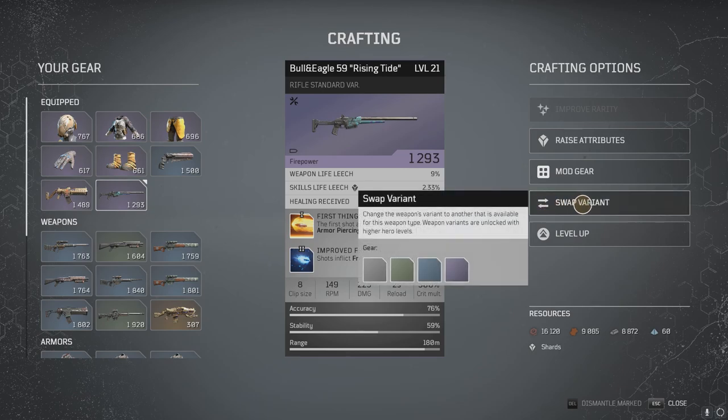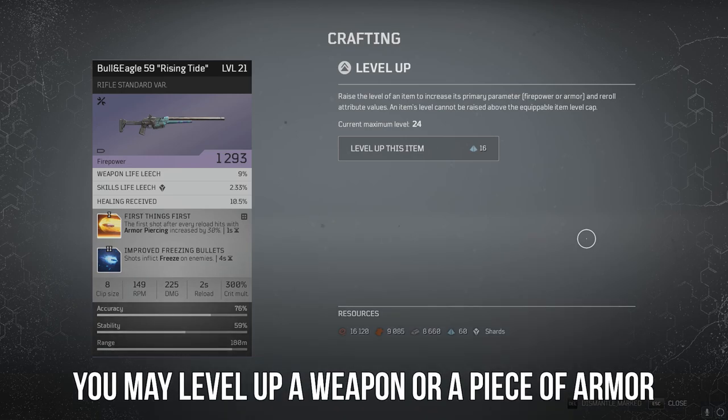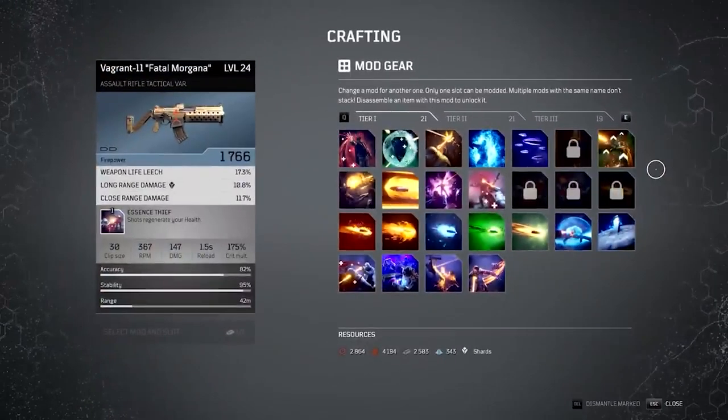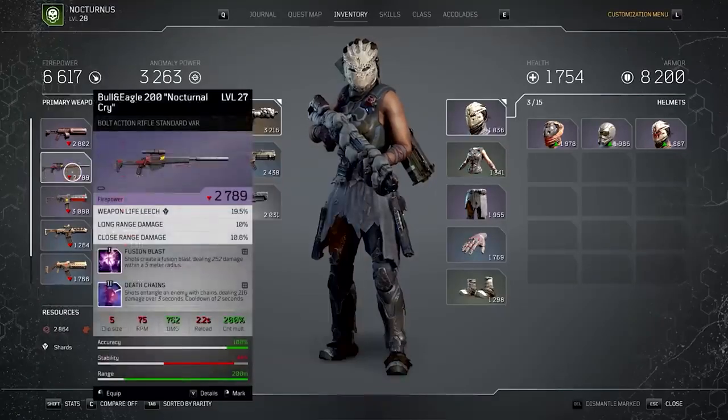Under the mod menu, we have Swap Variant. This is a menu used exclusively for weapons. Each weapon in this game has several variants that you can switch between. You will have access to more variants as you level up in the game, and these weapon variants can do things such as change the rate of fire of a weapon, the clip size, the damage per round, etc. Experiment with each different weapon variant to see which ones you like the most and fit your playstyle. Finally, in the crafting menu, you will have the power to level up a weapon. Say you've crafted a great weapon mid-game and wanted to raise it to your current level or use it for endgame. In this menu, you can spend titanium to raise the level of this item up to your current wearable gear level. Titanium is a relatively precious resource, so if you're raising the level of a weapon or a piece of armor, make sure it's one that you really want.